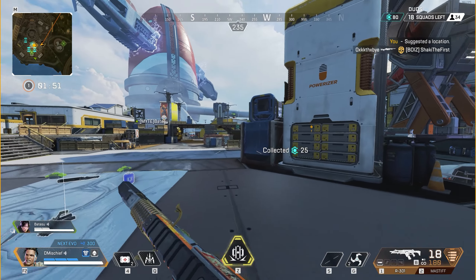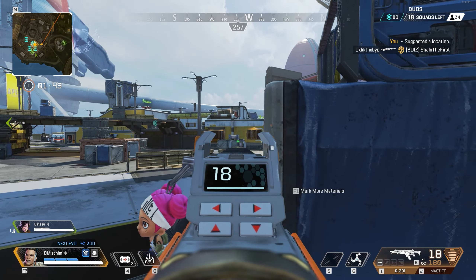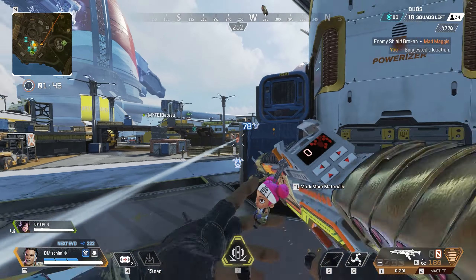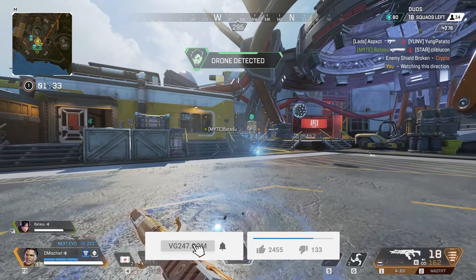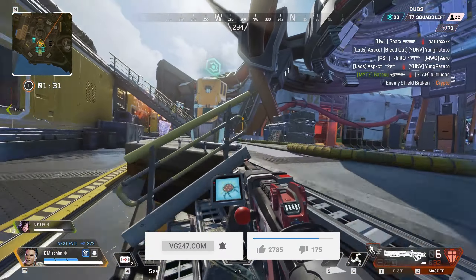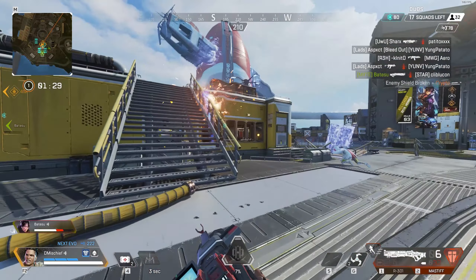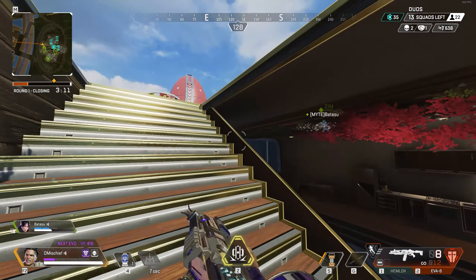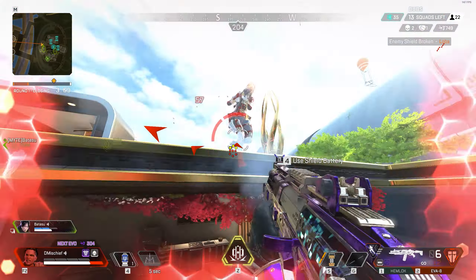The best map is back in rotation with some new POIs. Everyone was calling for Olympus to come back into ranked and it's the same but different. They've basically shuffled the map around because in Apex Legends lore the map is modular and just floats in the air. The main areas feel the same but as you're rotating through, you're sort of like — hold up, this wasn't here before, this was on the other side of the map.